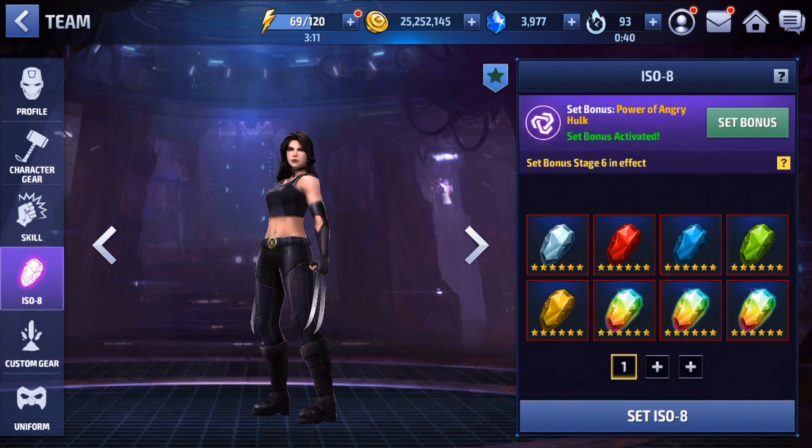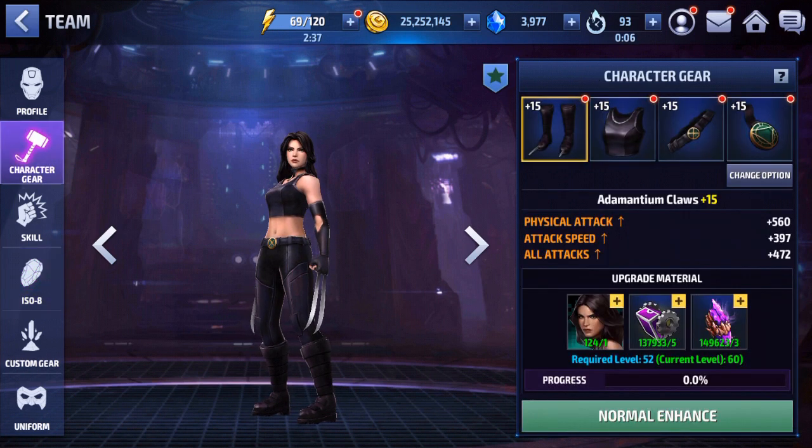For the ISO-8 set, I went with Power of the Angry Hulk - pretty much just went with any attack-based set I could get since I rolled nearly every set except for the three attack sets, and this was the first one I got. Overdrive would of course be a nice second choice, but depending on your cards, Hawk's Eye is still valuable if you need the skill cooldown to reach max. For me I like having the attack speed since that's generally what I'm missing the most.